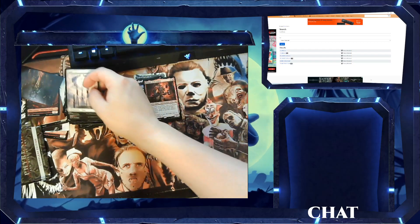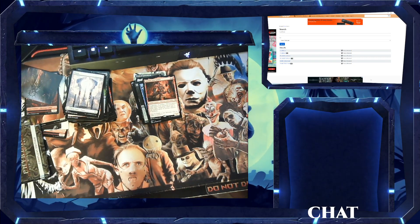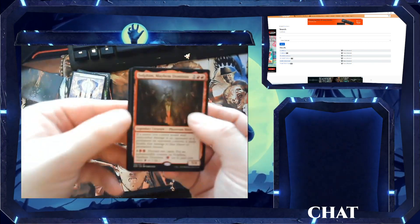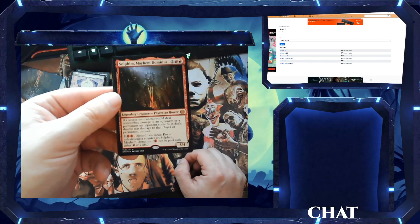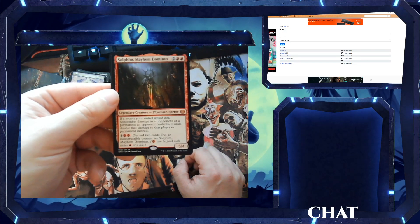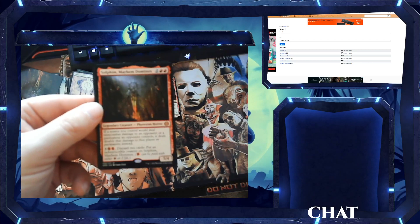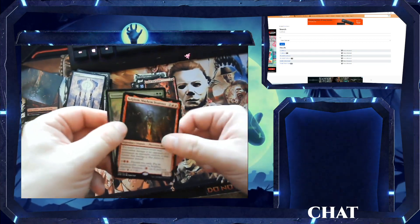Oh, we got one of the Mythic Rares! I'm going to stand up because this chair is kind of a pain. We got Urabrask, Heretic Praetor... actually we got Solphim, Mayhem Dominus. If a source you control would deal non-combat damage to an opponent or a permanent an opponent controls, it deals double that damage instead. For three mana — either two life or two red and a generic — you can discard two cards and put an indestructible counter on Solphim. Pretty solid mythic rare.